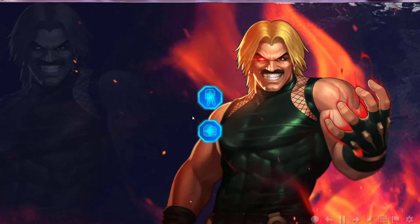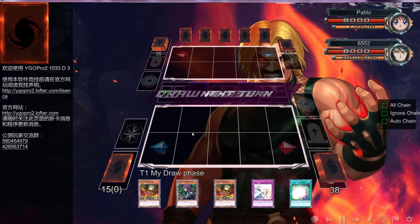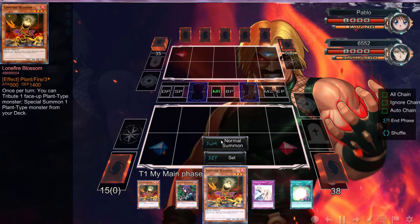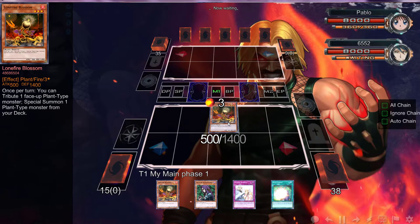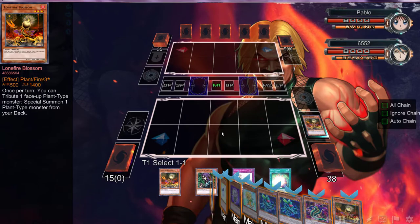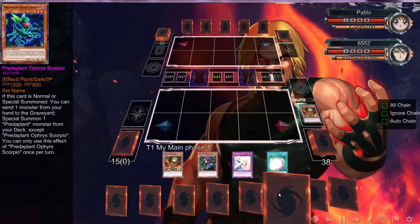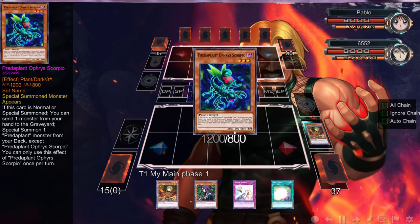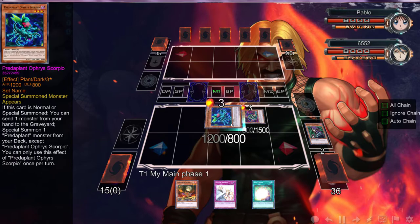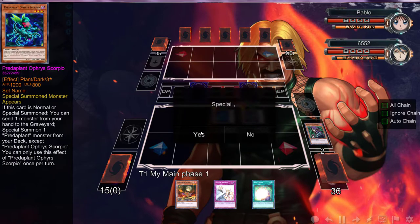All right, back with the third duel of the day, let's see what happens. We haven't opened up the combo where we can do a bunch with this, though we can definitely do a bunch. Since we have triple Soul Charge, this is going to get kind of out of hand — really out of hand, to be honest. We're going to keep a Lonefire in the deck because we're going to get it off anyways. We're going off, folks.